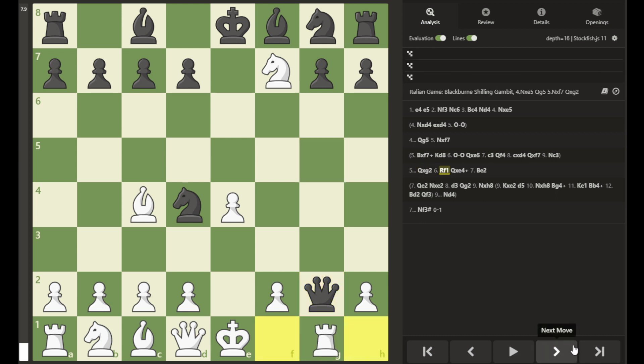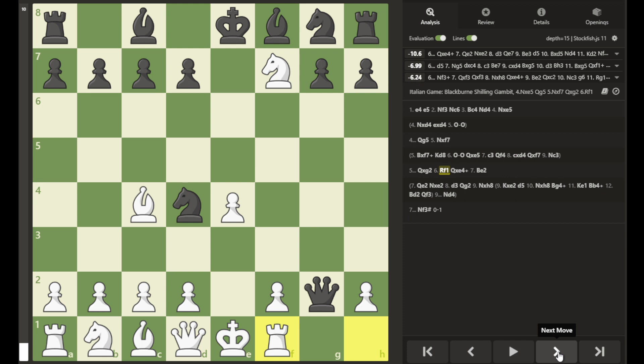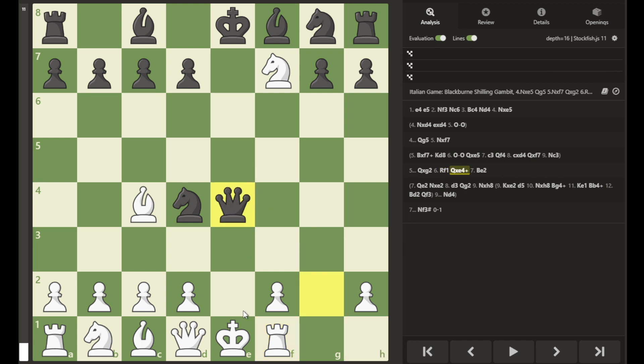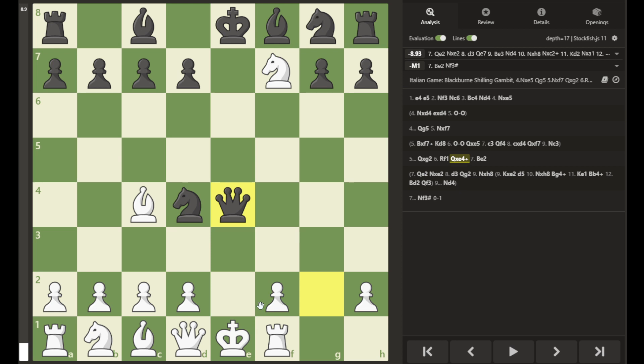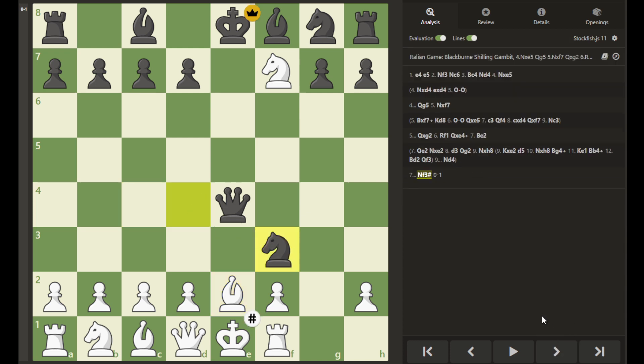White moves his rook to safety, now protected by his king. But this allows black to capture on e4, placing white's king in check. White must decide what to do, but the game is pretty much over. If white blocks with the bishop, black is able to move knight to f3, mating white's king with a smothered checkmate.